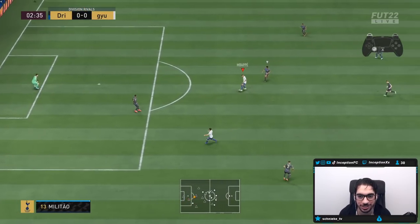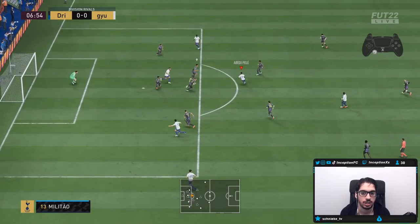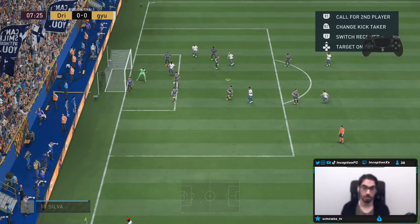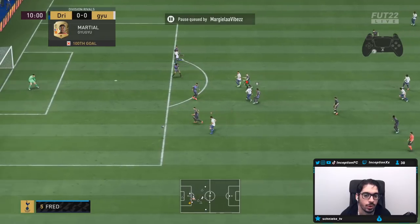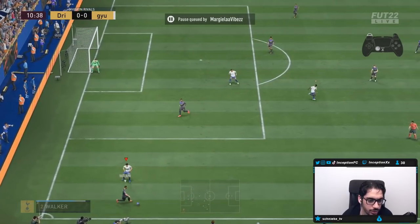Maybe a Hunter chemistry with the extra acceleration and sprint speed would actually help there. That finesse shot angle is just not a good one to hit at all, but we want to try it. We hit the green time there — I wish the defender didn't block it. The shot didn't look like it was going to come off like crazy, though.